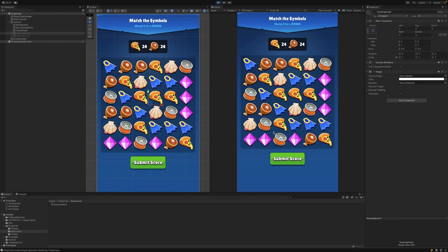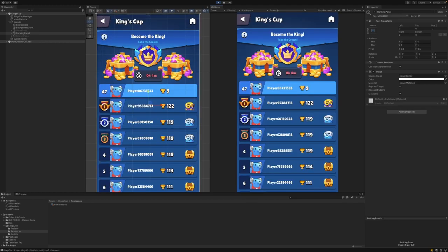Within our demo project here we have a submit score button. This will simulate the score that a user receives from playing, for example, a match 3 game like this. If I submit the score now, you'll notice that I've been placed into a new iteration of the EventLeaderboard. We can see that there are 4 minutes remaining. We're in rank 47 and we have a score of 9, which means we're not currently eligible for anything other than the participation reward.